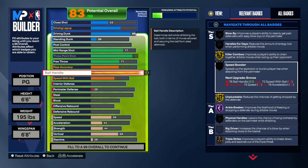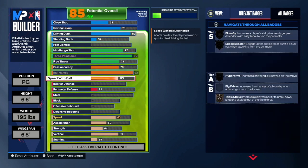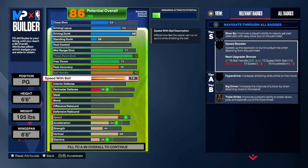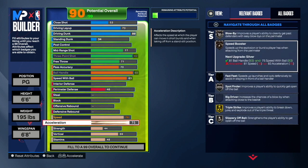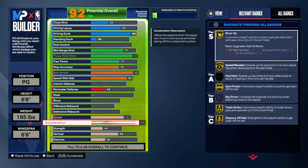You guys want to make your speed with ball an 83. With an 83 speed with ball, we're able to get Speed Booster on gold. We don't want our speed boost to be slow — especially on this tall build, we want to look like a small guard when dribbling. We also need an 87 acceleration to get Speed Booster on gold. As you guys can see, we got Speed Booster on gold, Spot Finder on gold, and Low by gold.